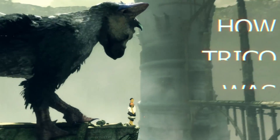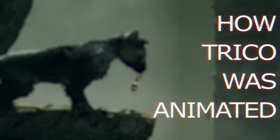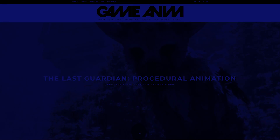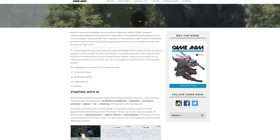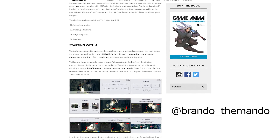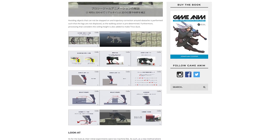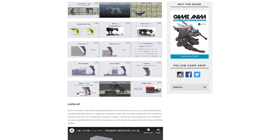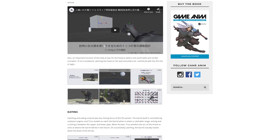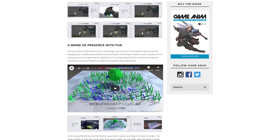Let's take a quick look at how they achieved Trico's animation. Much of this information comes from a Japanese presentation by Gendesign, which was translated by Twitter user Brando Thamando for Jonathan Cooper's GameAnim website, where I found most of this information, and Jonathan Cooper's GameAnim book, which I recommend you check out. I'll list my sources in the description below if you want to learn a bit more about The Last Guardian's development.